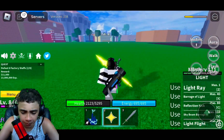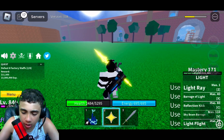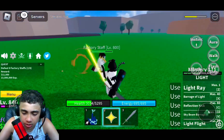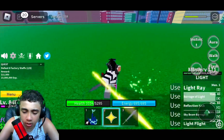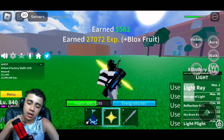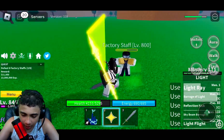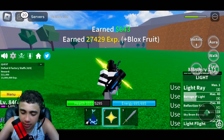Now I'm going to show you guys the Barrage of Light, which requires mastery 40 — that's the second power you get. Let me get this guy's attention. Look at that, it's like gun shootings. Everything in this game looks like guns — that shooting really just looks like a gun. Look at that!